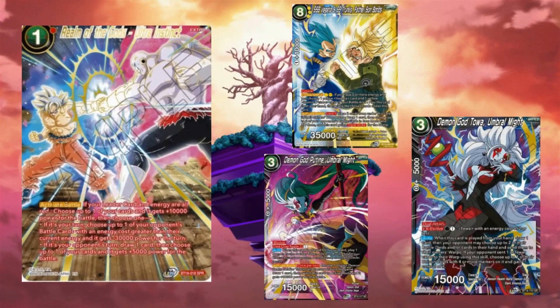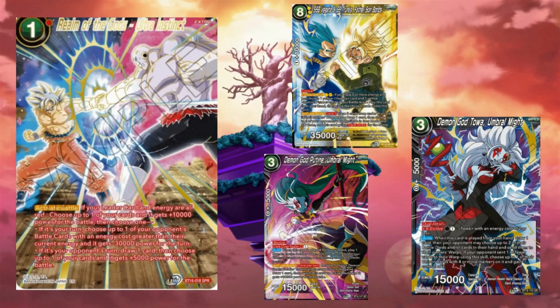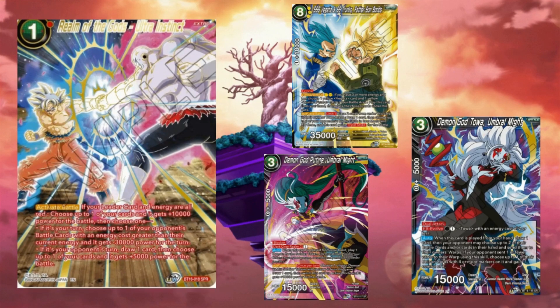The last SPR I want to show off is this Goku and Jiren, which I'm hoping to pull. But honestly the one I'm not showing off is way better than this one. These SRs are shown on screen here, and I really just wanted to show off that Toa card because I really hope to pull that too.